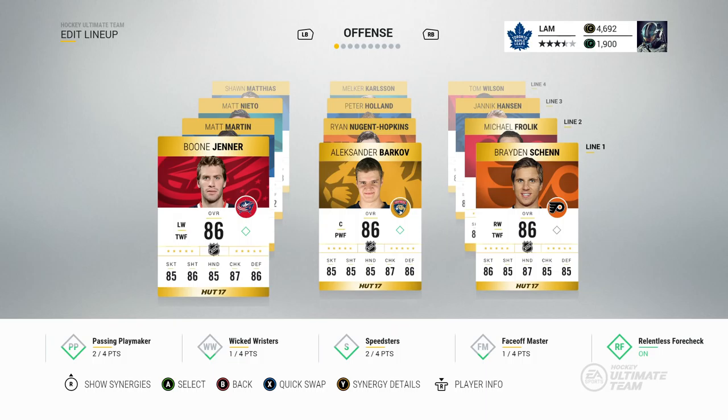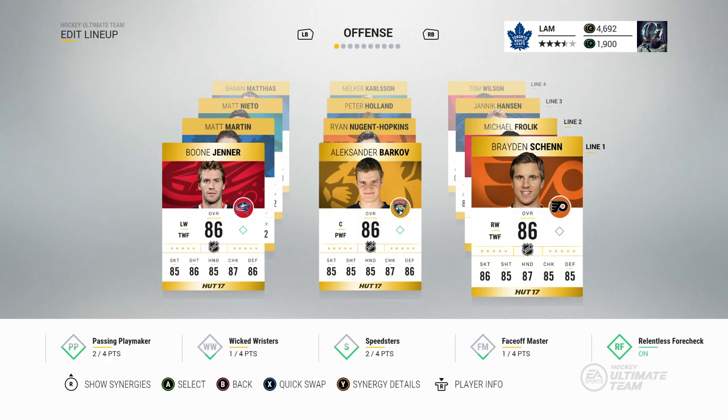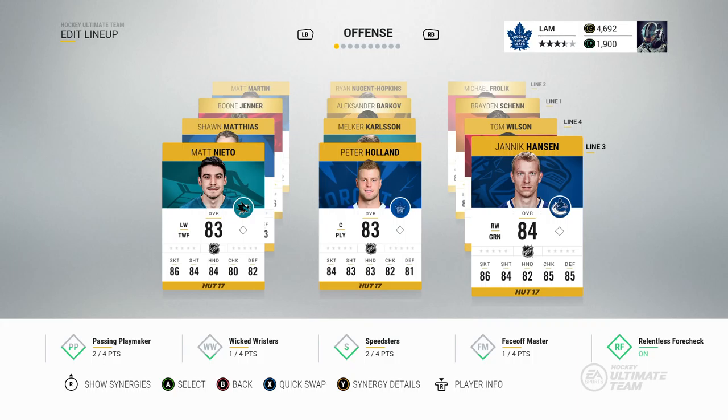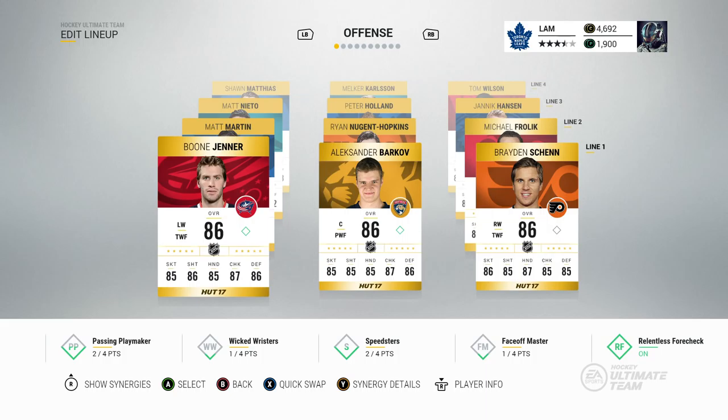That's the end of episode two. Going through the team: first line has Boone Jenner, Alexander Barkov, and Brayden Schenn — major changes just from opening one pack. Second line: Michael Frolik, Ryan Nugent-Hopkins, Matt Martin. Third: Matt Nieto, Peter Holland, Yannick Hansen. Fourth: Tom Wilson, Melker Carlson, Sean Matthias. This HUT Roulette is working out well. Most marketplace pickups aren't extremely expensive — Boone Jenner was only 650 coins. All the 86 overall players are under a thousand coins right now, which is absolutely crazy.